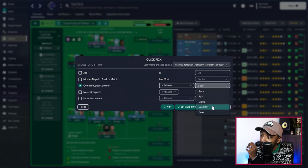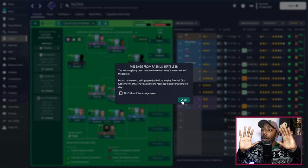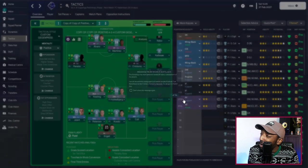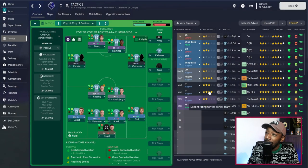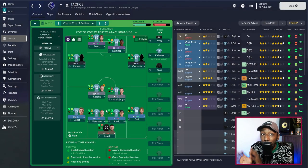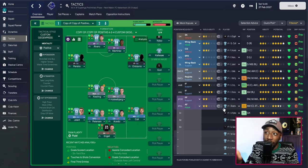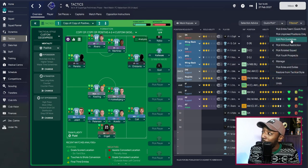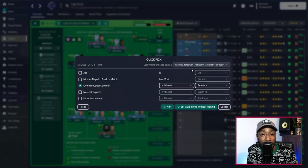So: set pick guidelines, remove match sharpness, leave overall physical condition at least excellent, then hit Quick Pick. You can see the assistant has picked the team — because we just finished a game, a lot of players are tired, so you can see a left back playing at center back because he's only picking players fit enough to play. All of these players have minimum fitness of excellent and they're ready to play the next game. That is tip number one — never play a tired player again by simply editing your pick guidelines.